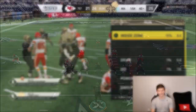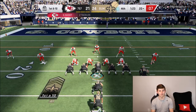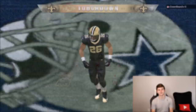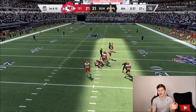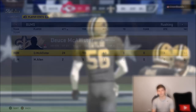Deuce McAllister getting a stiff arm, breaking free and hitting a juke move — that's what I like to see. Running an RPO — he guards the screen so handing it off, Deuce McAllister picking up the first down. Now we're over 100 yards with Deuce McAllister — 25 carries but some good ones. Deuce on the outside hitting a stiff arm on LT — and that's another touchdown, make that three! We're up 31 to 21 with 40 seconds left. LT coming in for the sack, Reggie White gets his sack and now has unstoppable force. Another sack for LT — end of game. McAllister had 24 rushes for 119 yards, 3 touchdowns, 0 fumbles, 3 broken tackles, 51 yards after contact.